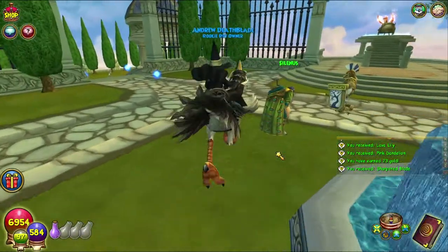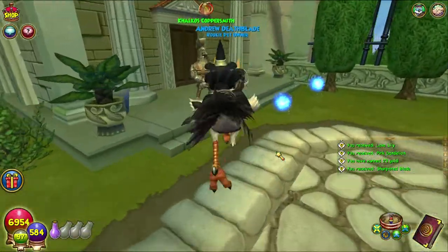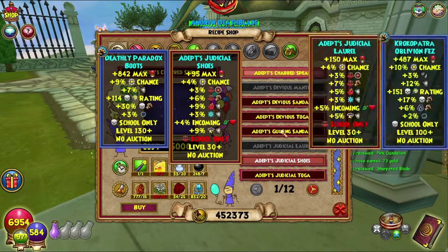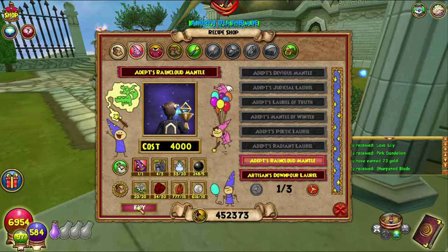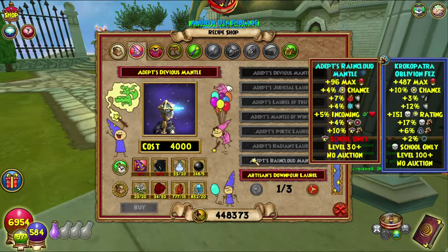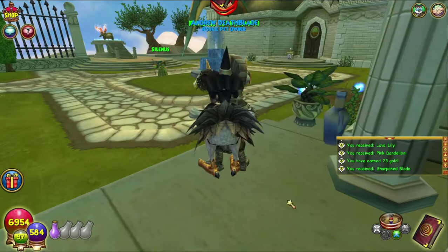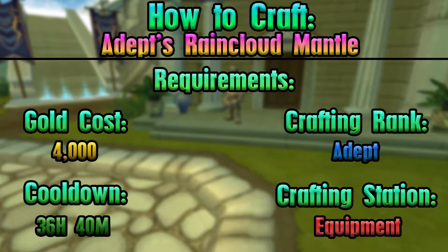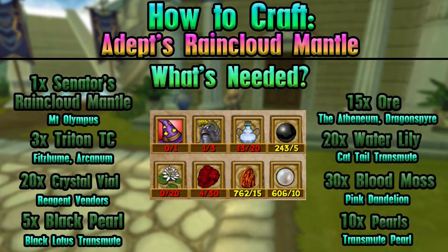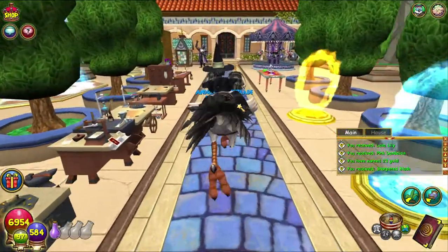Hello and welcome back to the Craft Box, my name is Brent and today we are on episode 38 of the Completionist Crafter series — the last one in Aquila for a while. We are crafting the Adepts Rain Cloud Mantle, which is the storm level 50 crafted hat — the last of the level 50 hats. On screen as always are all of the things you will need in order to craft this hat.